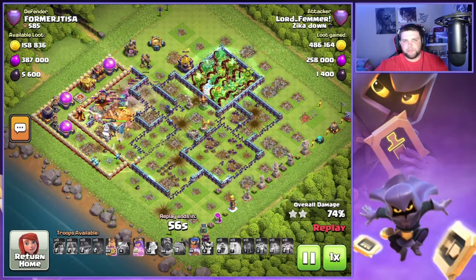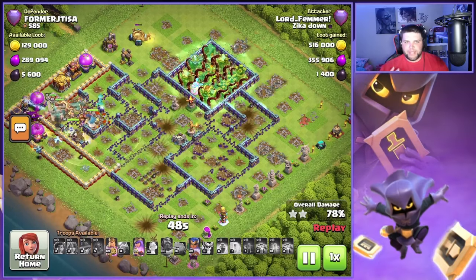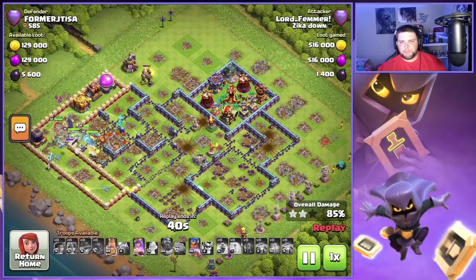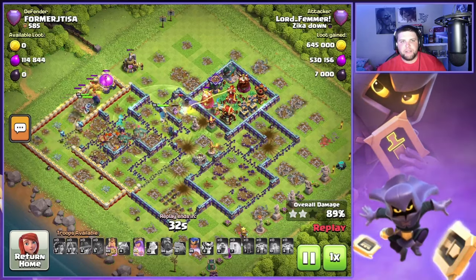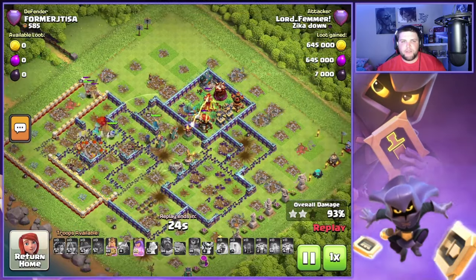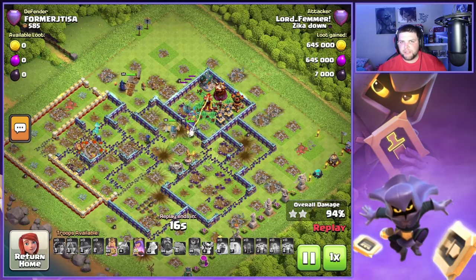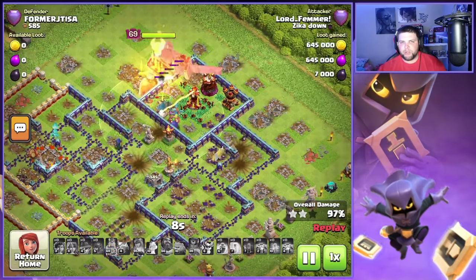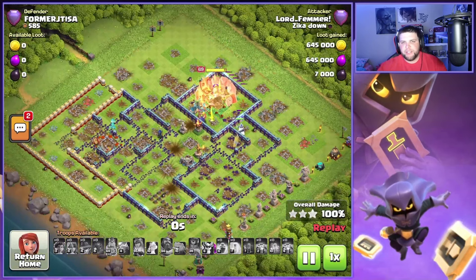As we entered on this one, we're going to use that overgrowth on the right side of the base. We have to fight through that double invisibility spell tower, but it's not going to be a big deal. At this point everything was destroyed besides this little compartment, and I still have three hero abilities — that's incredible. Anytime you can save your king and your queen for the end, it's really going to pay off. Having the king and queen abilities are going to be super crucial. We pop the king ability, get through that wall, and destroy those final buildings to finish off the triple.